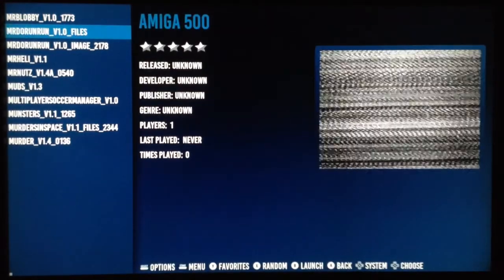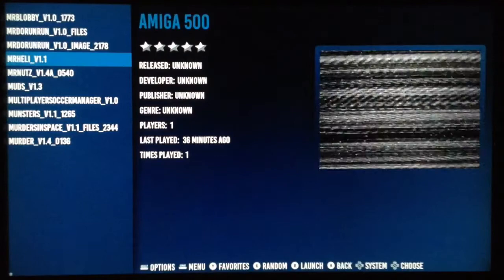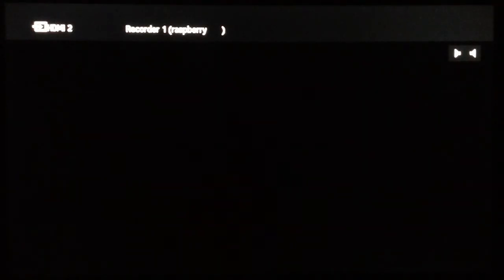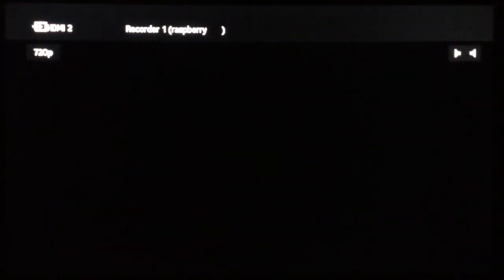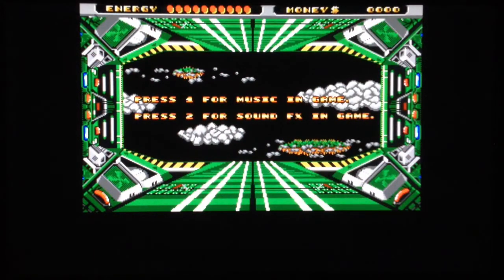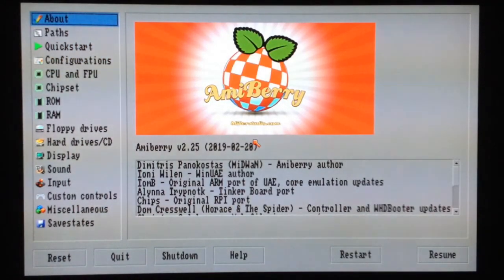AmiBerry is updated to version 2.25, and this is very, very good. They made the upgrade as it's meant to be — the games are totally compatible with the new direct boot system. You just update the XML file directly into AmiBerry. Obviously you need the Kickstart BIOS, because they can't provide them — the Kickstart ROMs are copyrighted, so you have to manage that yourself.